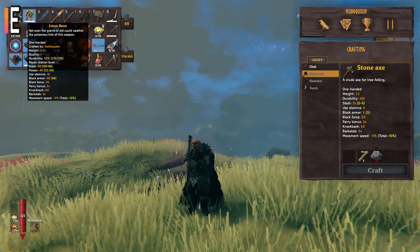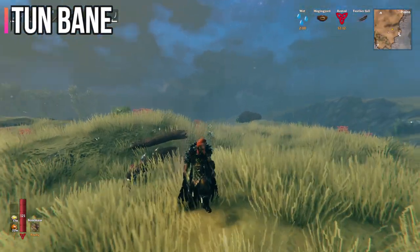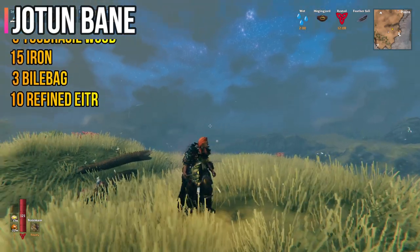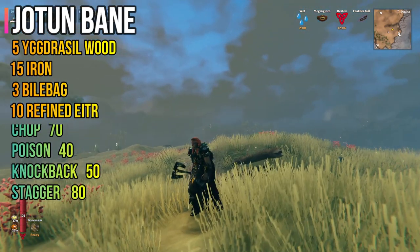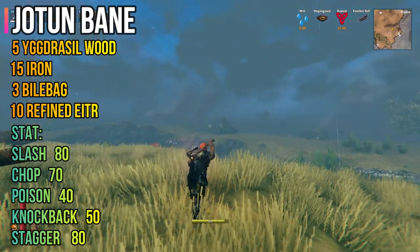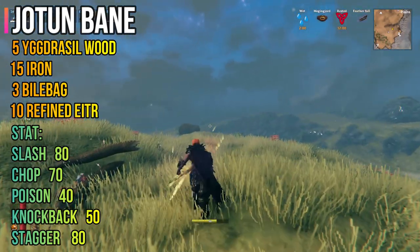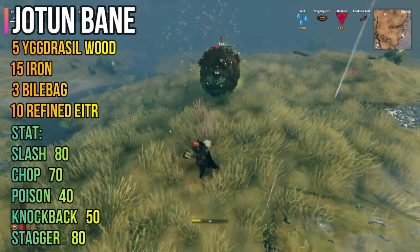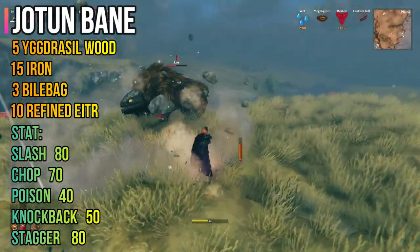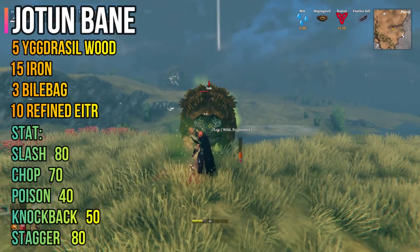The next one is the Juten Bane. It's considered an axe, and the crafting material is also showing on the screen. It has poison damage — every chop deals poison damage. To me, this weapon is not as strong as it should be. Even with the poison damage, it feels not strong enough.